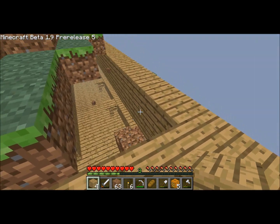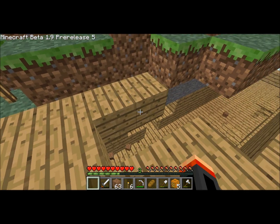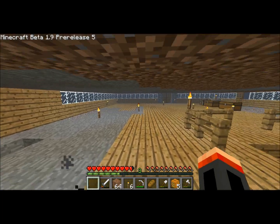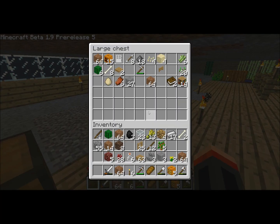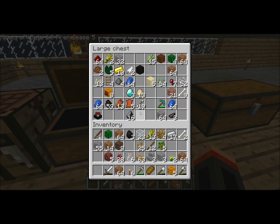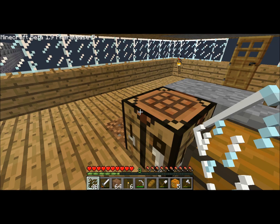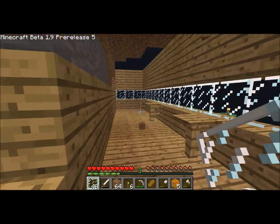I saw the new tornado mod update. The tornado mod was cool in general, but it was a pain because you had to make the tornado yourself. The new update — which by the way is awesome — made it so that the game can detect when it starts raining and form a tornado naturally. The sky gets really dark, the tornado spawns. They also made tornado sirens, which I think is the coolest thing — the sound is so realistic, they must have just recorded it.